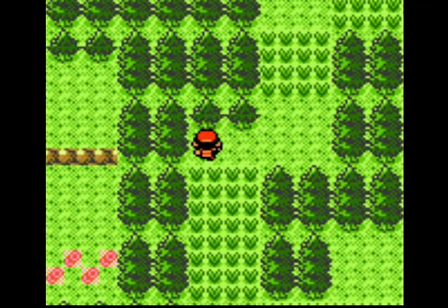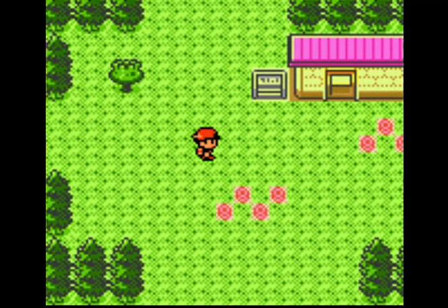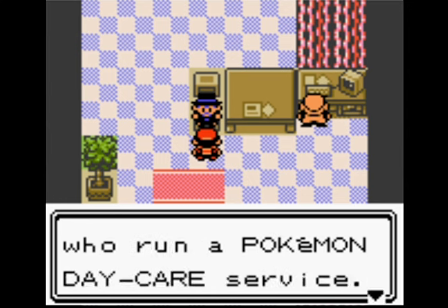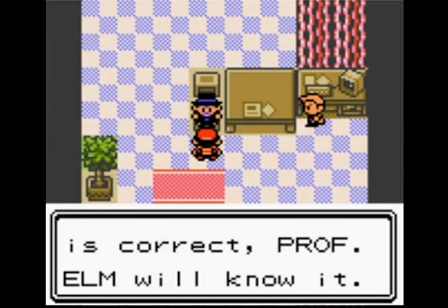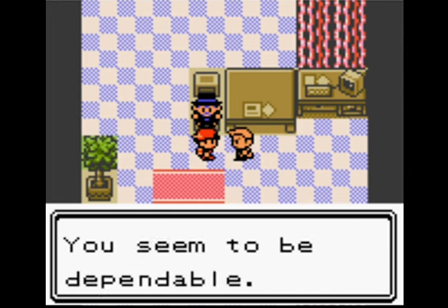Wait, I've got it wrong — it's not Professor Elm, he is the professor in the lab. Mr. Pokemon — that's the name I was trying to get. And here is Mr. Pokemon. He is also with Professor Oak, who is the professor from the original Red, Blue, and Yellow.